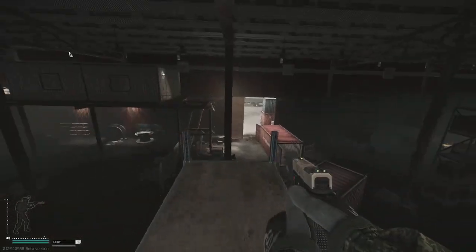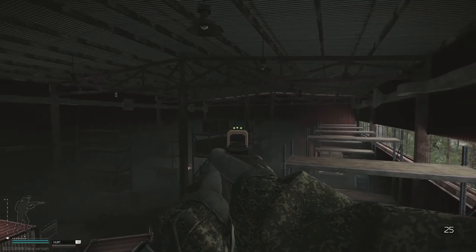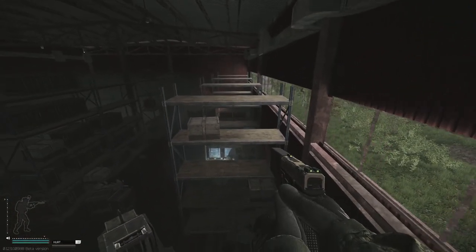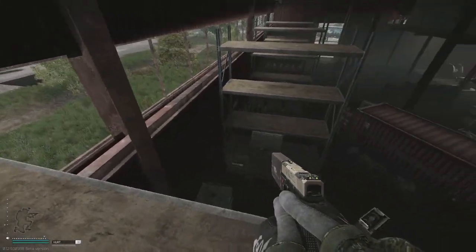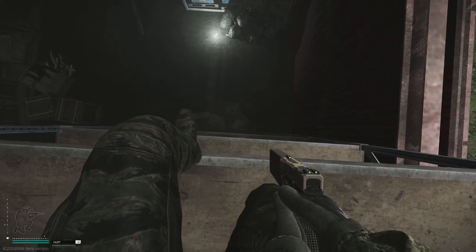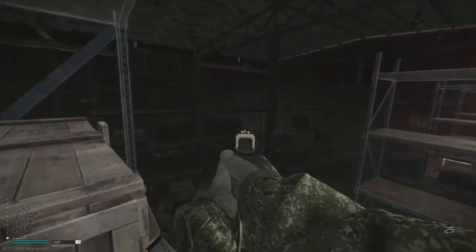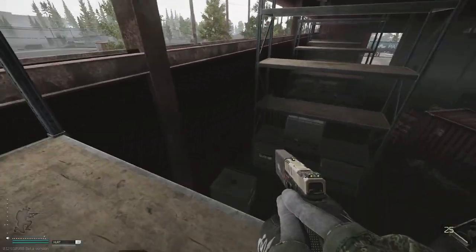You can bhop across all of these shelves and get over to the center ones. When you're bhopping across you can actually hold S to slow yourself down. Obviously if you fall you're going to break your legs, but just like the windows in dorms, you can fall off the edge and go down by one shelf - pretty useful for using this cover to be sneaky.